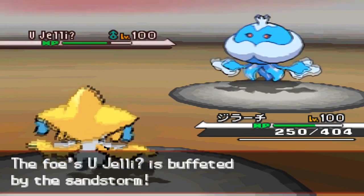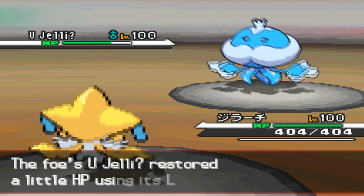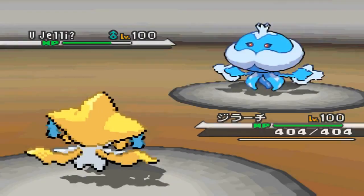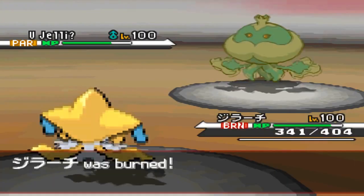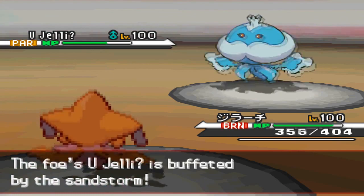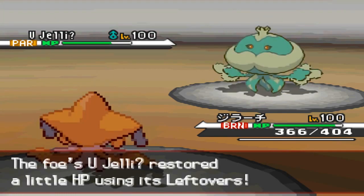I make another bad play going for Thunder Wave, which didn't really matter anyway because I get burned this turn by Scald from Skarmory. Jirachi is now crippled. My plan was to get into his Tyranitar and flinch him to death, but I can't effectively flinch Tyranitar down at this point.